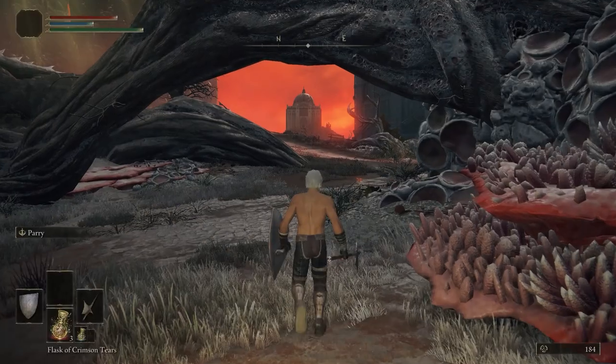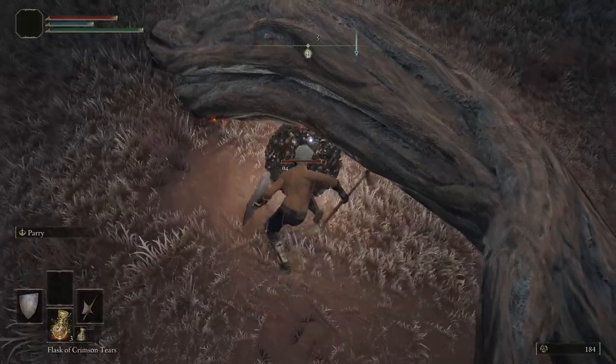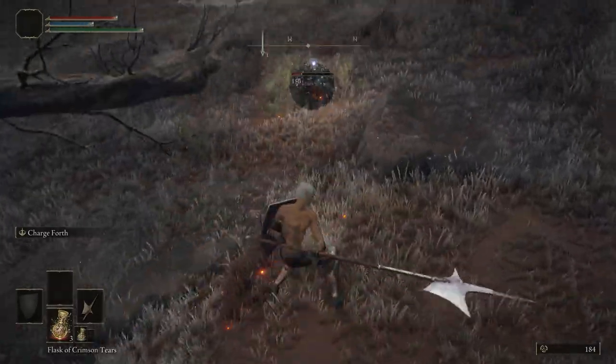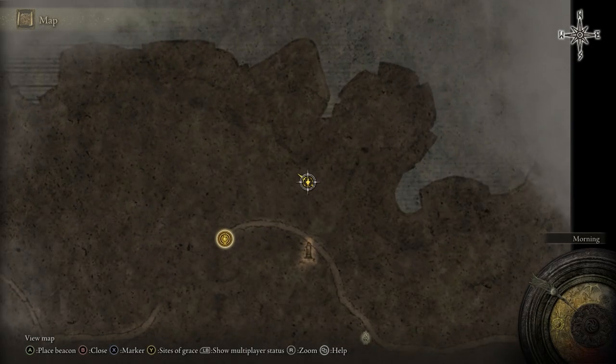At this point you should have reached the Dragonbarrow West site of grace. To the northeast of that site of grace on a tree should be a scarab just hanging out. With your low level weapons it might take a little while to kill, but it's not too bad because it never fights back — though it does explode, so look out for that. Now you should have the Somber Smithing Stone 8.